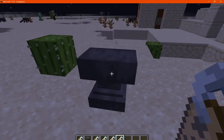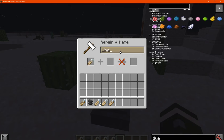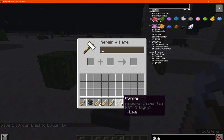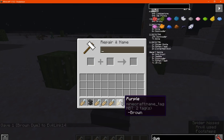What you want to do is get yourself an anvil as well as a name tag, and from there you can name it whatever you want. I've got lime, and I'll name this to say 'purple' or something, and we can check the dye here. I'll just set the dye and change that like so.